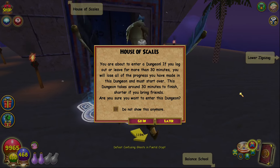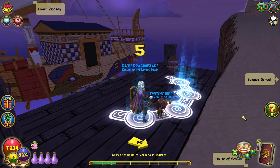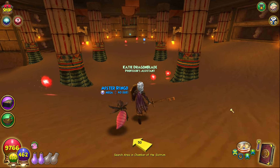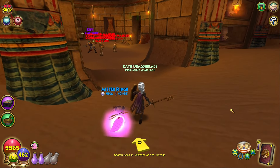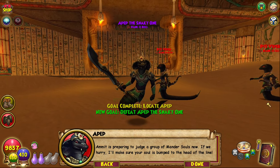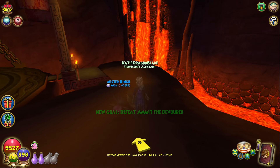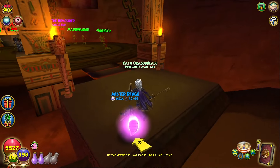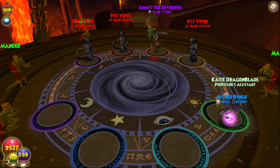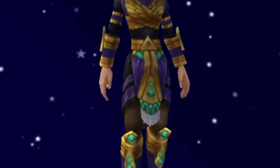Moving on to another semi-popular gear farming location, we're headed back to Upper Zigzag, where bosses from both the House of Scales and Lower Zigzag dungeon can drop stone skeleton keys as well as some fantastic level 60 offensive gear that acts as an alternative to Waterworks and Winter Tusk crafted gear. In the House of Scales dungeon, there are three bosses that can drop stone keys: Ist is the first boss on the third level near the stone skeleton key room for Belash; Apep the Snakey One is on the fifth level; and Amit the Devourer is the final boss on the sixth level. Unfortunately, all three bosses have cheats and are broken up between various minion fights that can make this dungeon drag on, though with players also farming for level 60 gear, you're more likely to find a group to help you get through quickly.